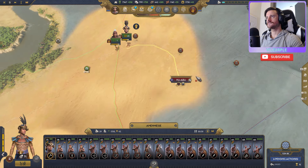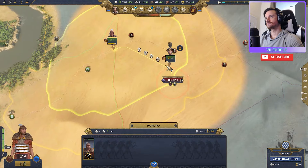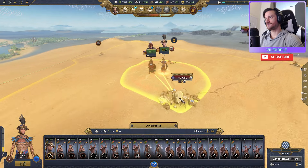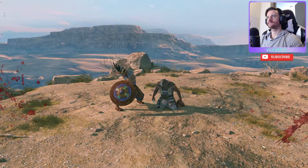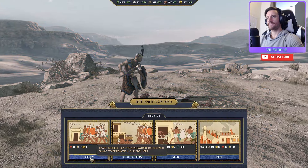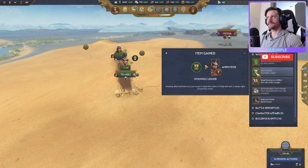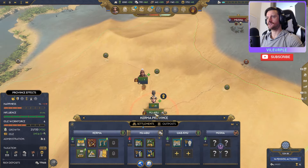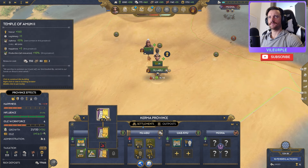Beware my wrath! Ammo is down — fight with honor, proceed now. He does take some damage over time. We'll auto-resolve this as well. We'll occupy this. Looking at the reward — stockpile ledger gives us workforce cost minus one for resource buildings in this region — pretty solid. Let's fix all this up and build up this temple a little more for happiness.